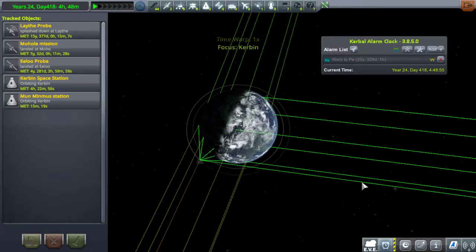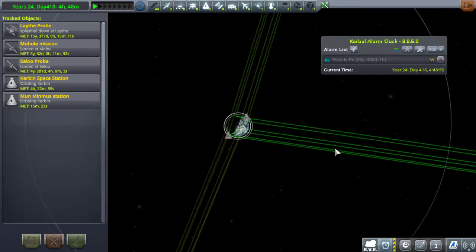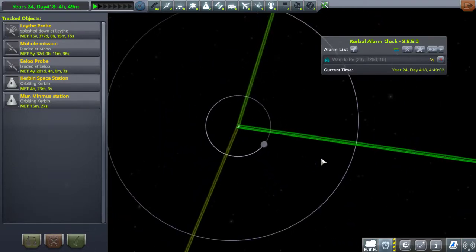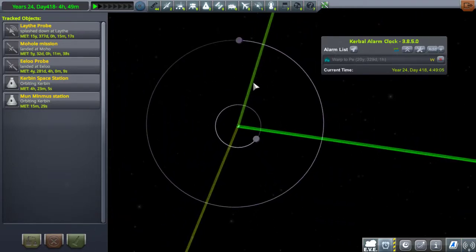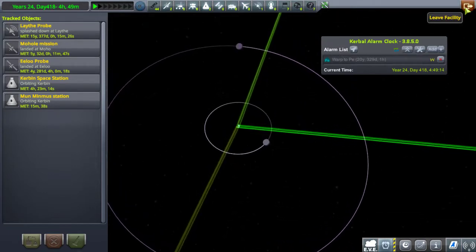C'est quelque chose qu'on a pas encore fait. On a juste mis nos stations de recherche en orbite autour de Kerbin. Donc là, on va carrément aller poser une station de recherche sur Mun et une autre sur Minimus, tout ça en un seul lancé. On va donc avoir deux landers.